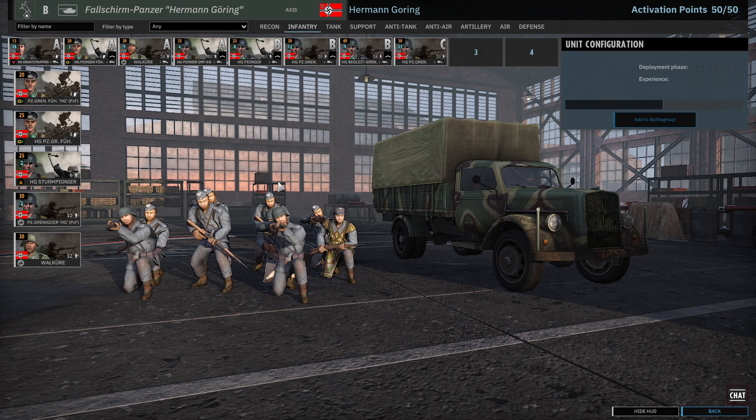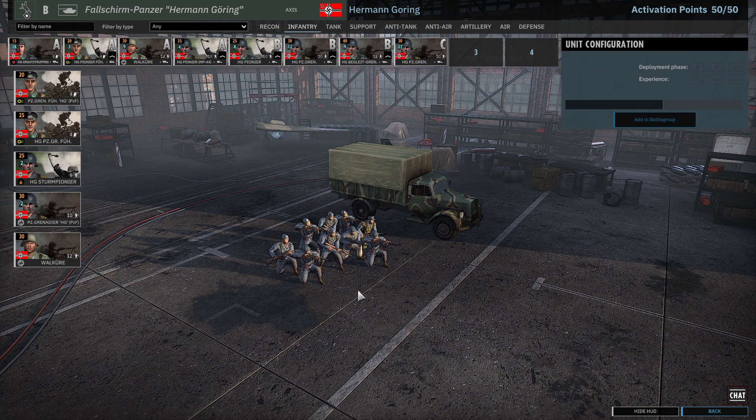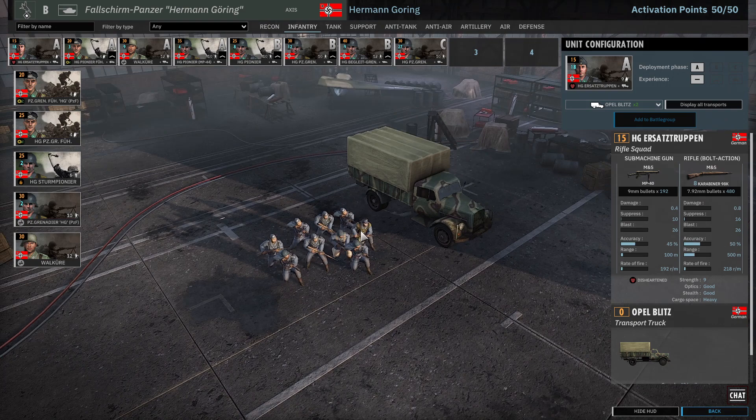Let's dive into the infantry tab. This is a pretty standard-looking infantry tab — it has a few unique units, but overall it's basically an armored division infantry tab. This division is classified as an armored division, but I would not personally classify it as one. Compared to other panzer divisions in the game, this one really is not that. It's more of an infantry division with some good armor attached to it.